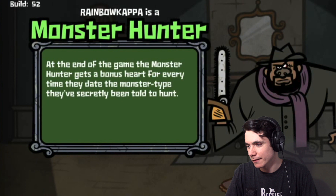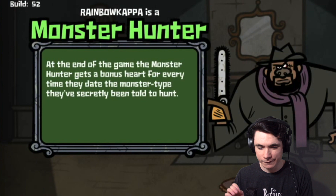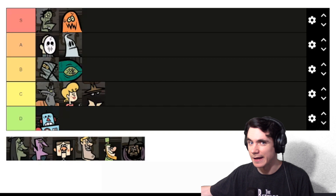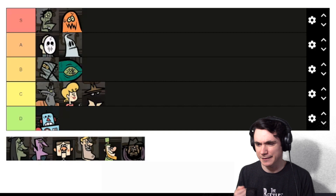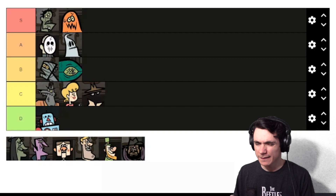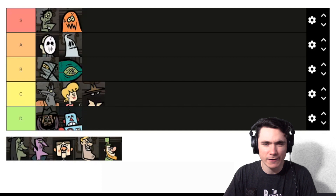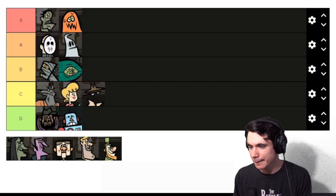Next up is Monster Hunter. At the end of the game, the Monster Hunter receives a bonus heart for every time they dated the monster type they've been secretly told to hunt. The real detrimental part is you have no idea who's playing the monster you're hunting, and you won't know until they get revealed — which could happen all the way at the end. There's not much you can do to play into Monster Hunter's strategy consistently, and you're probably only getting one, maybe two bonus hearts from his ability. I would put Monster Hunter in D tier.